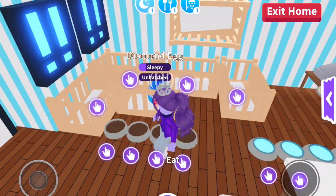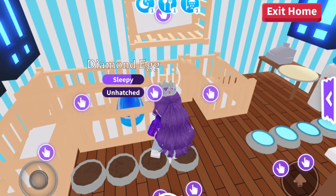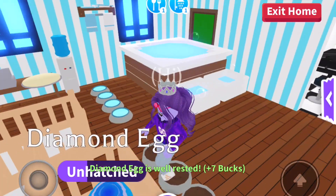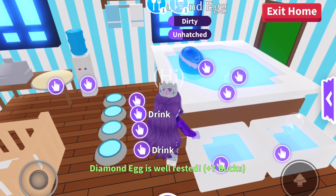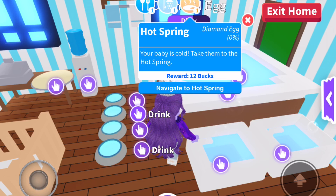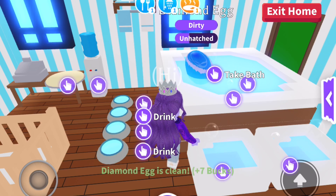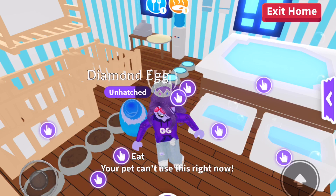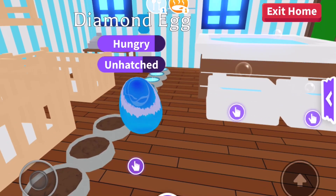I'm not sure how many quests you need to do in order to hatch it — I think it might be three. I think it is three quests. There's a hot spring option but I'll do the food one because it's closest, so let's go and put the diamond egg here. Okay, it's eating — here we go, and I think it's about to hatch. Let's see what we get!